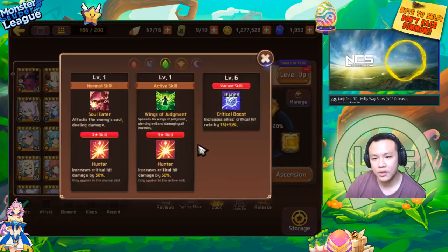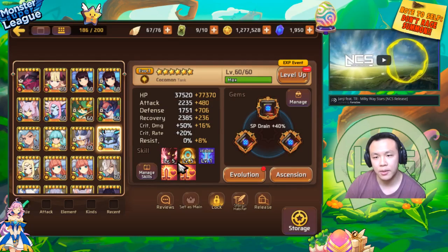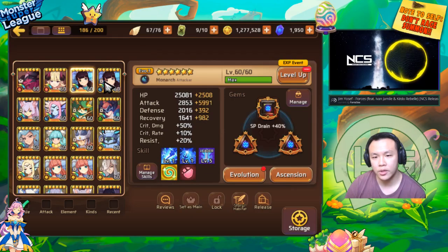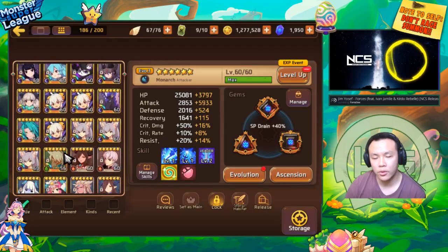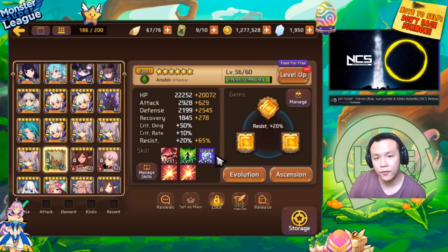I kind of need his Crit Rate Lead, and his Crit Rate Lead is very nice because it not only increases the overall damage of the Monas, it also increases the damage of the Light Cocoa — she doesn't benefit at all from an Attack Lead. If I use a Water Attack Lead, the Wood Anubis also gets no benefit. The main reason I raised him is for his Leader Skill, not really for his other two skills.